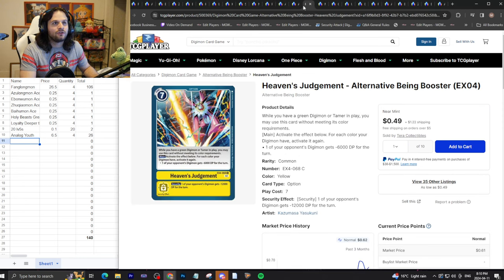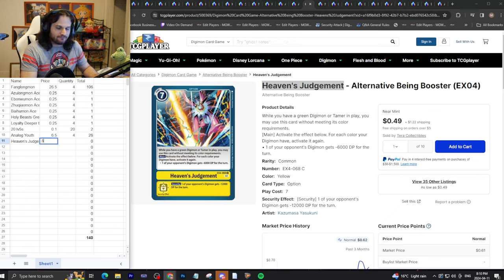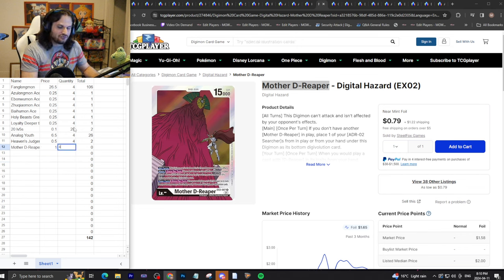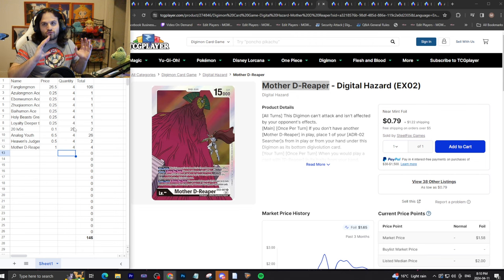Some people play four copies of Heaven's Judgment in the deck and it's 50 cents each plus shipping, so we'll call it 50 cents. Buy four — another playset of an uncommon for two dollars. Let's not forget the egg that most people play, Mommy D Reaper, at 79 cents plus shipping — we'll call this one a dollar each just to round up. You need four, so that's four dollars.